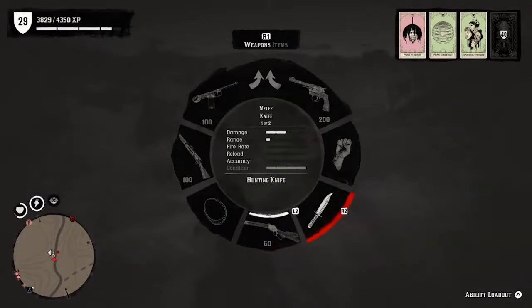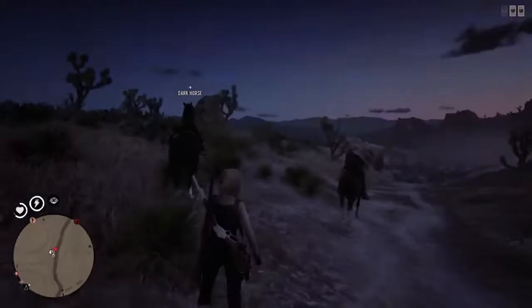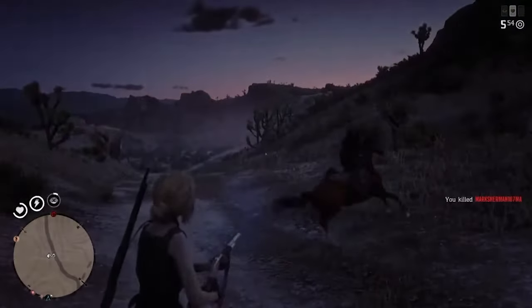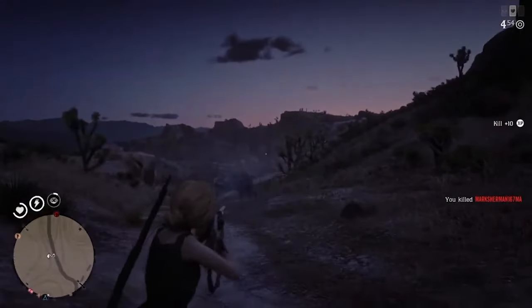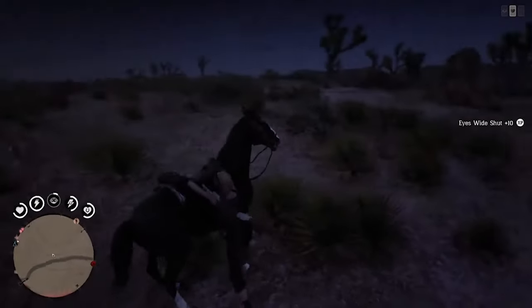Tip 17: If someone manages to catch you in a lasso, go to your weapon wheel and equip your knife. This will let you get free instantly. If you clean up your weapon wheel with a locker, you'll be able to equip this super quickly, giving you a better chance of survival.